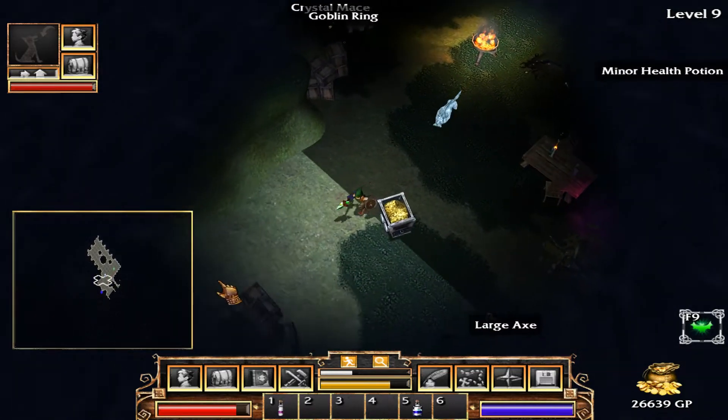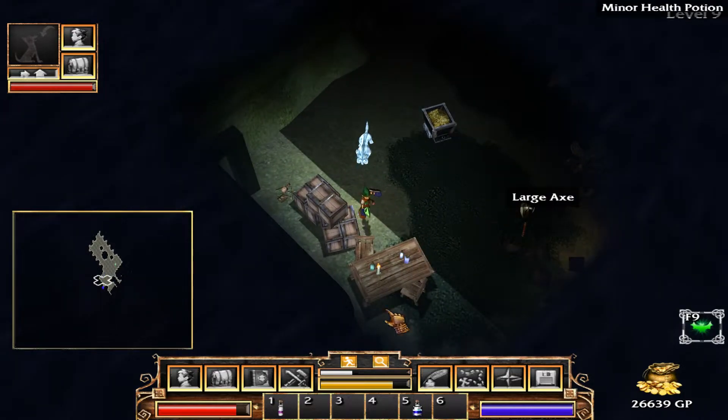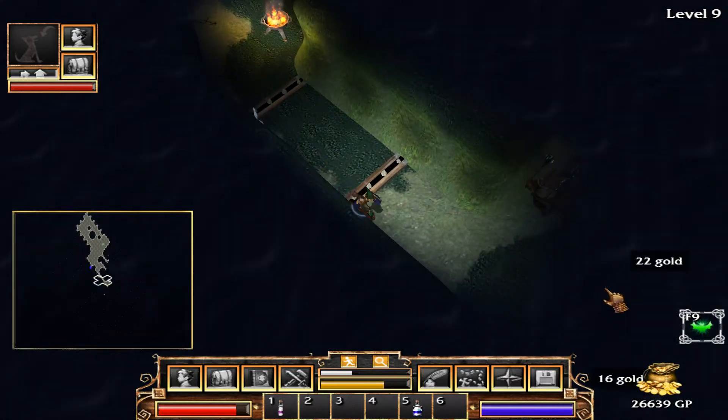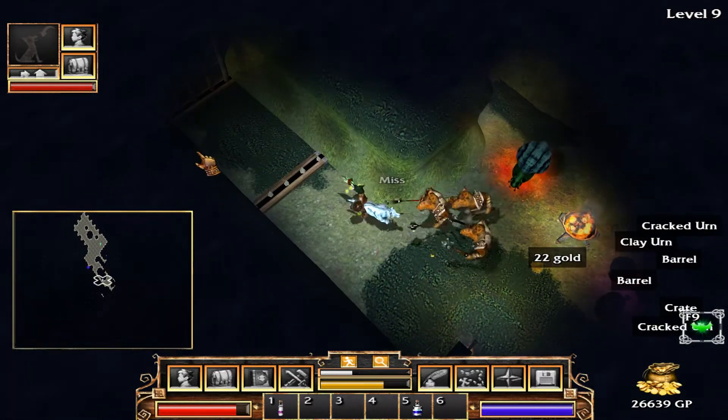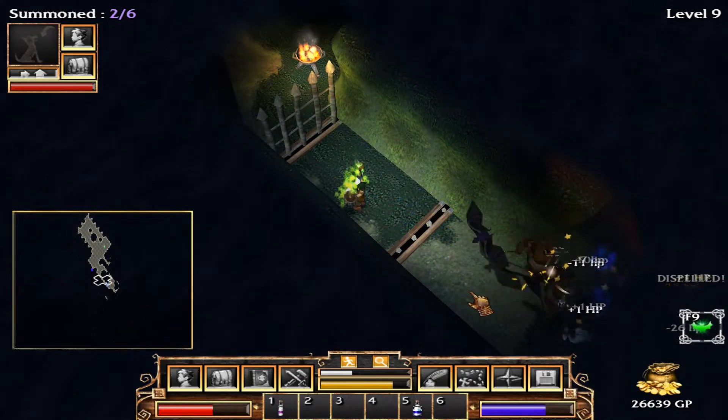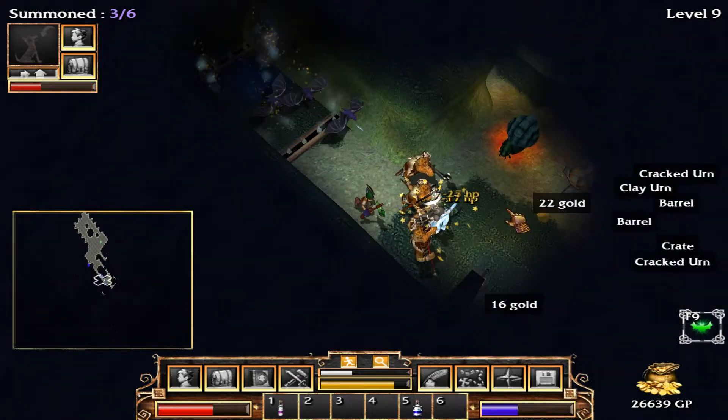Not for long. I don't know why the poison indicator shows up there — it should really show it down here when I'm poisoned. I think they actually changed that in future games. Up there should be what my pet's got. Send in the reinforcements. I think I need better armor — I'm taking a lot of damage.